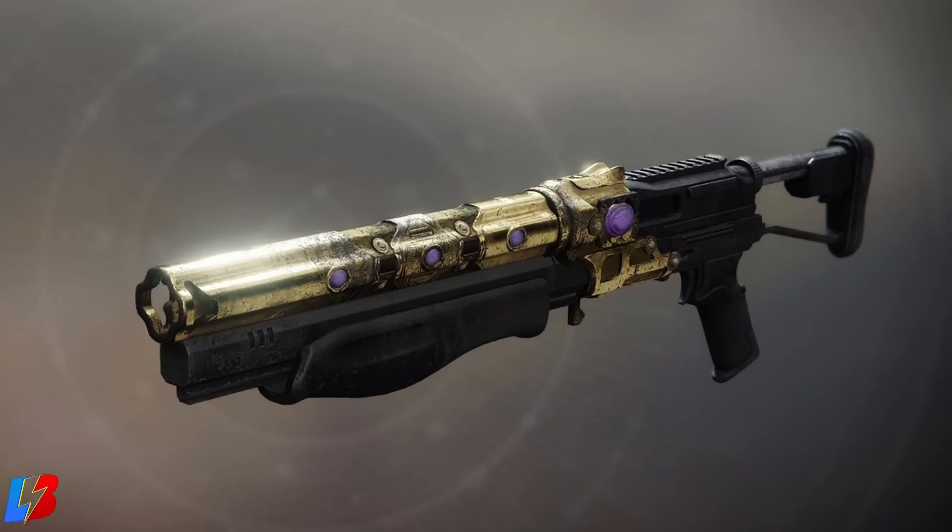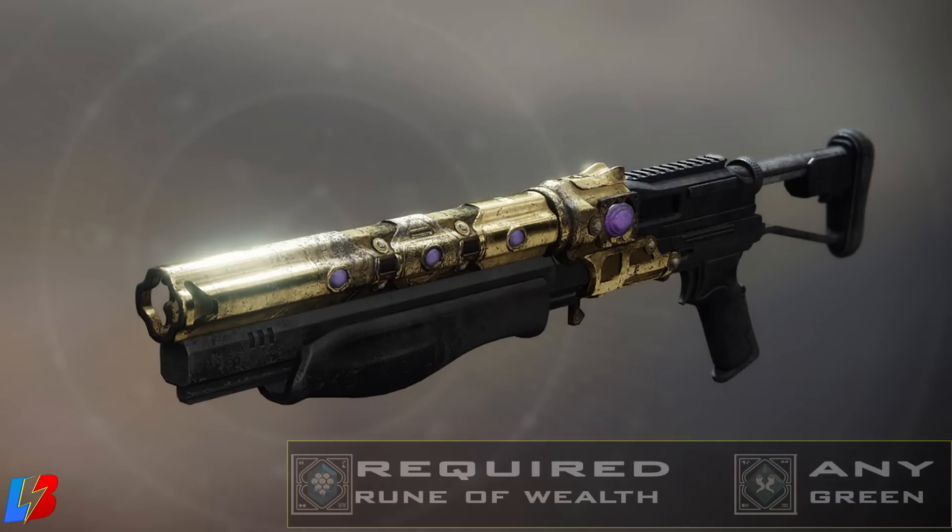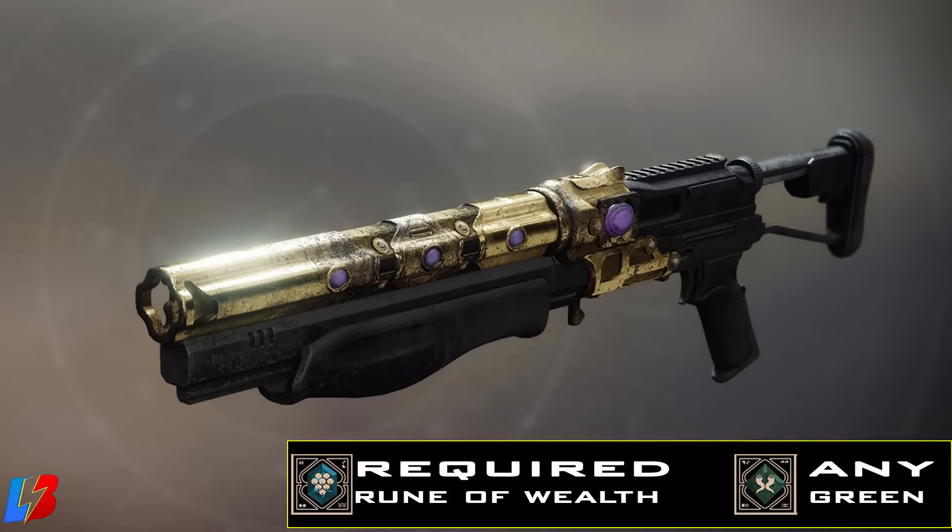Last but not least is the shotgun called the Imperial Decree. You're going to need the Rune of Wealth, and this is going to be a blue one. This is going to have to be paired with any green. You can pick any green, just as long as you have the blue rune called the Rune of Wealth — you should be good to get the Imperial Decree shotgun.